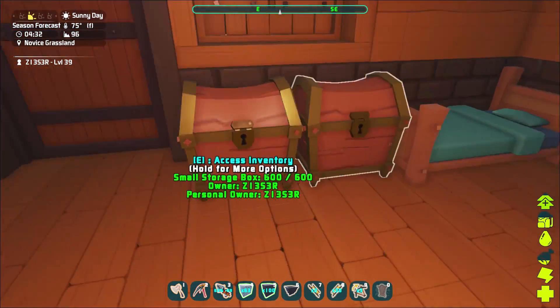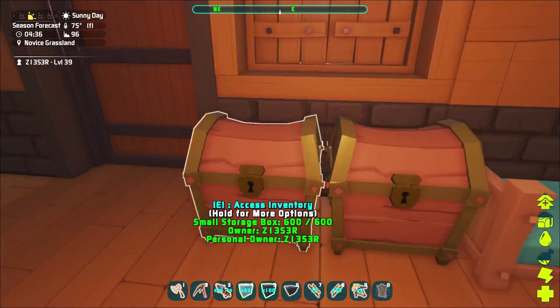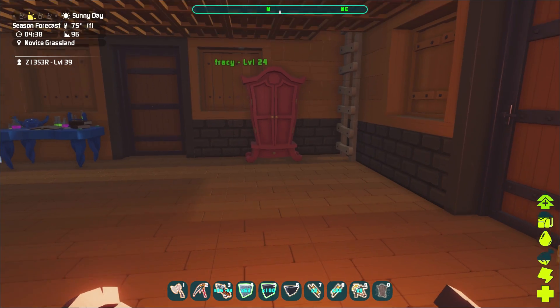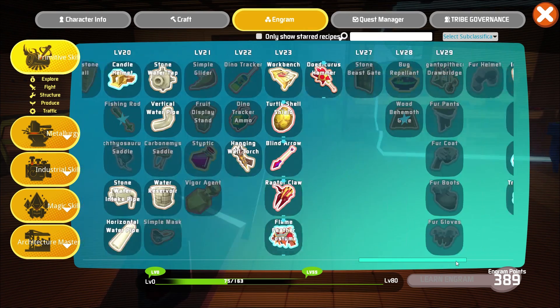It holds 50 slots versus 15 for the small box, but it takes up about two to almost three squares high. It'd actually be better to have a bunch of the small boxes — each one holds 15, so two levels of small boxes gives you 60 for roughly the same area as one large box. That's something to consider.